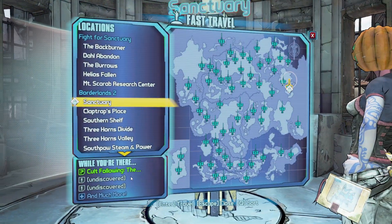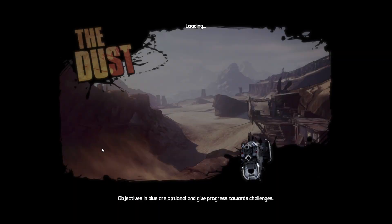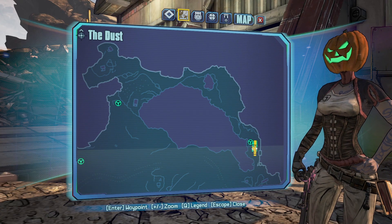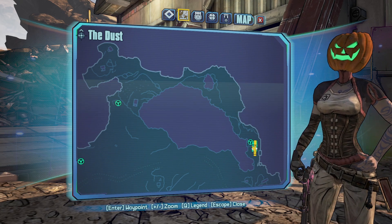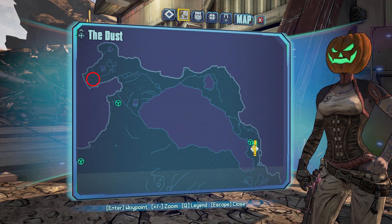To get your own Nukem, head to your nearest fast travel station and travel to a location called the Dust. Once you load into the area, open up your map and scroll to the top left. Within the red circle marked on the map, we'll be fighting the enemy known as the Black Queen.